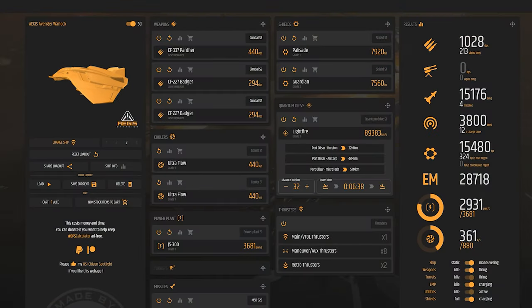For PvP we want to replace the guns — make sure we've got Gimbal Mounts on here — and then we want the Panther and the two Badgers. The reason I like these is they provide a sustained amount of shield damage, making sure the shields of my opponents can't come back up. And because I'm going to be using the EMP, it allows me to make sure that shield never comes back.